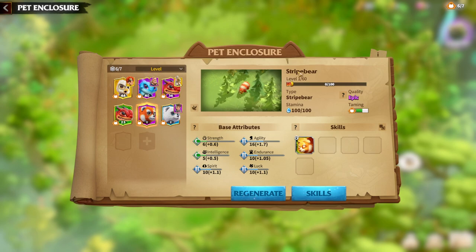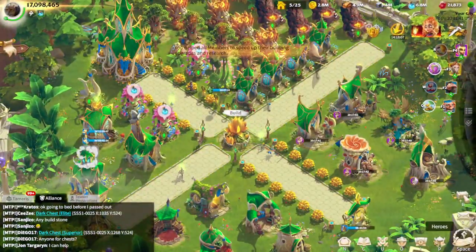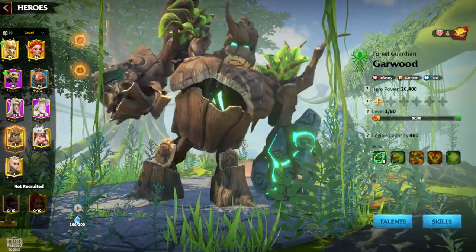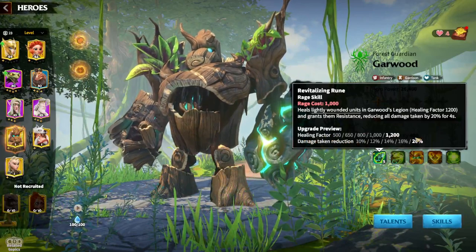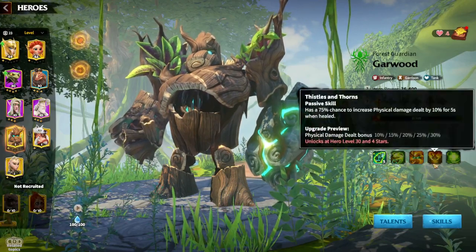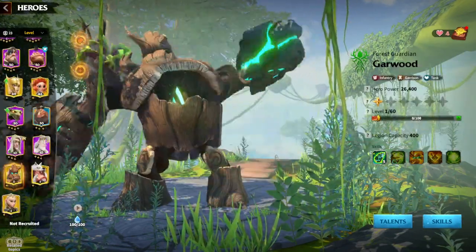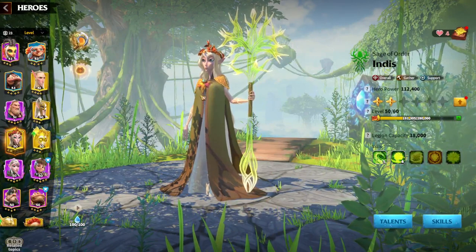Now let's talk about which heroes the stripe bear works well on. There are a couple of choices. The most obvious one is Garwood, because Vigor is gained whenever your legion gets healed, and Garwood has a healing factor — basically a healing received bonus. The more heals you get, the better the synergy. The Garwood and stripe bear pairing is very clear and everyone should understand it.